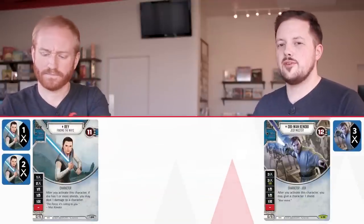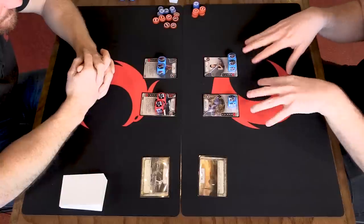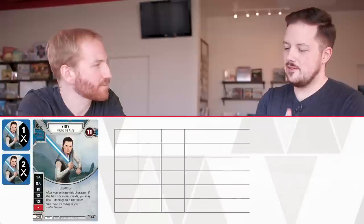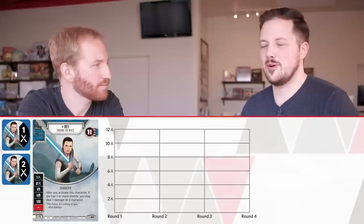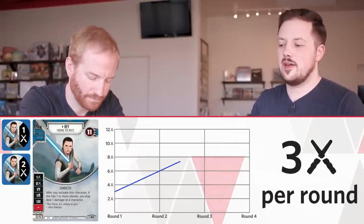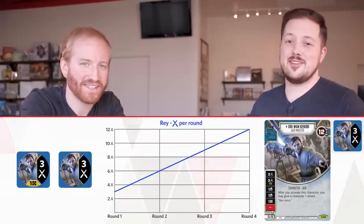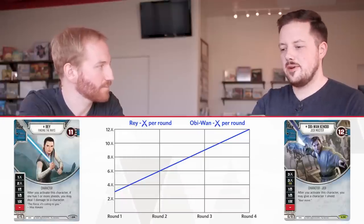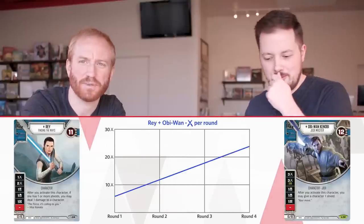We're going to introduce an opponent here and look at their damage curve. We'll use elite Rey from the two-player starter and Obi-Wan from Legacies — this is actually the game we'll play after this video. Rey and Obi-Wan are more complicated with shields and conditionals. Rey has a one and a two, so I'll estimate 1.5 damage per die — that's three from Ray. Obi-Wan has a three and a pay-one-for-three, so estimating three per turn for him. Combined, that doubles to six damage per turn: six, twelve, eighteen, twenty-four over four turns.